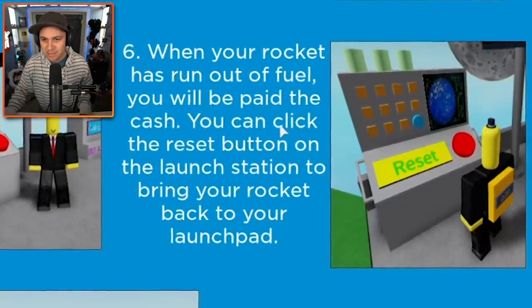When your rocket has run out of fuel, you will be paid the cash. You can click the reset button on the launch station to bring your rocket back to your launch pad. That's probably what I should do. Please come back, rocket, I miss you. Oh, you're back. Thank you. So now that we understand the basic premise of the game, I think I'm going to cheat. By cheat, I mean I'm going to spend Robux and speed up this process to the moon.